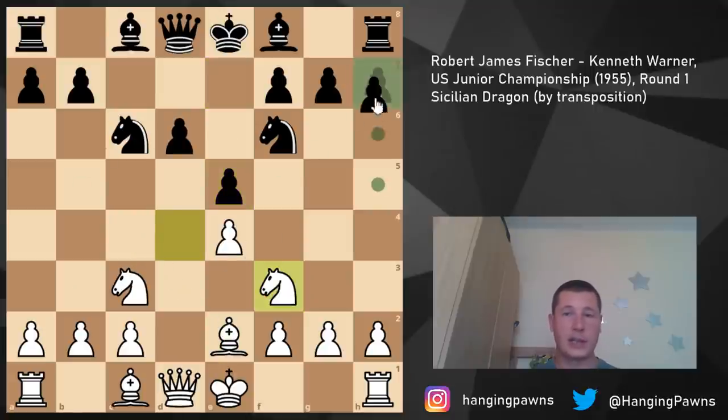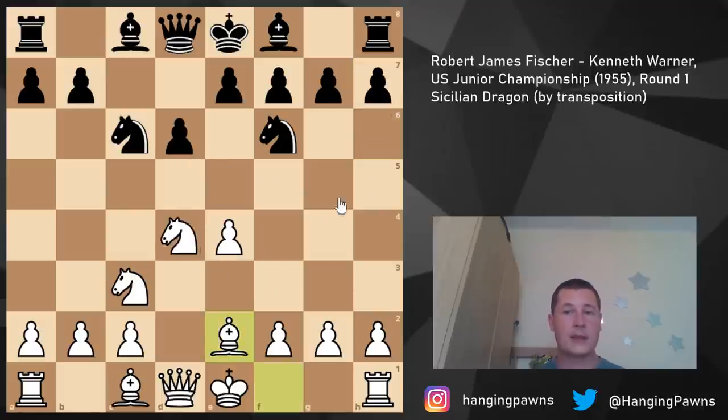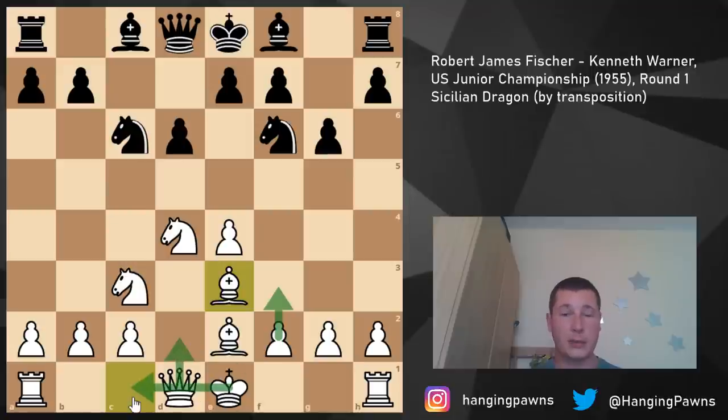After pawn to d6, the main move is bishop e2 in the Classical Sicilian. By far the most popular is the Boleslavsky variation with pawn to e5, which wasn't played in the game. This is a Najdorf without a6, in which White has already committed his bishop to e2, meaning moving to c4 and going for more aggressive setups isn't really viable. After knight f3 and g6, we have a Sicilian Dragon setup, and Kenneth Warner's move was actually a very interesting theoretical choice.